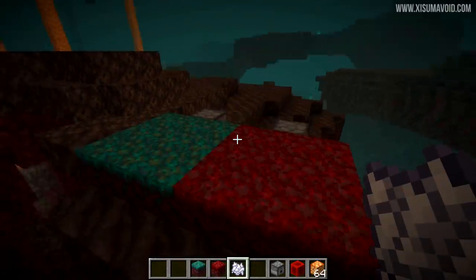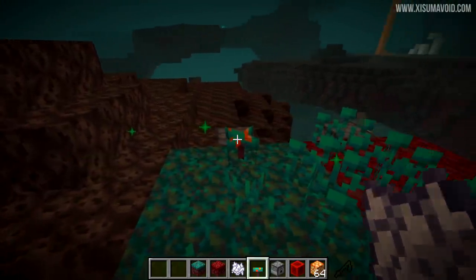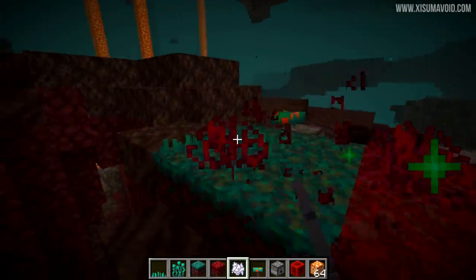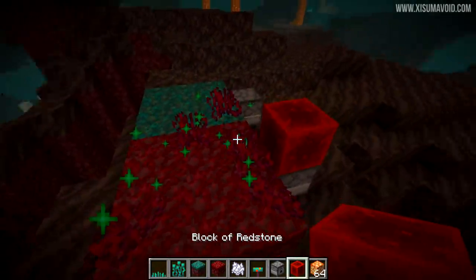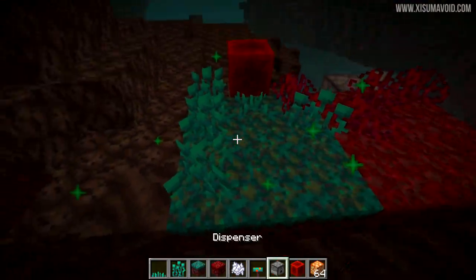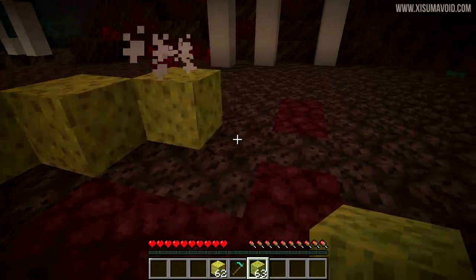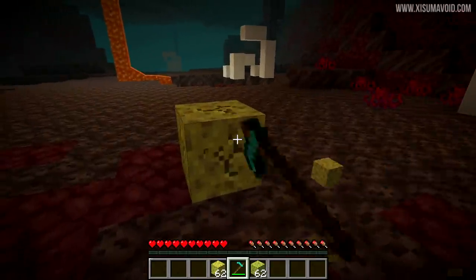Moving on to more changes: you can now use Bone Meal on your Nylium blocks. You can use this to get the fungus, the nether sprouts, and the warped roots. It works with dispensers, so you can automate the process and farm all these materials. The hoe is being taken more seriously as a tool now, with more blocks being added to it with every snapshot. It is now the default tool for both types of sponge.